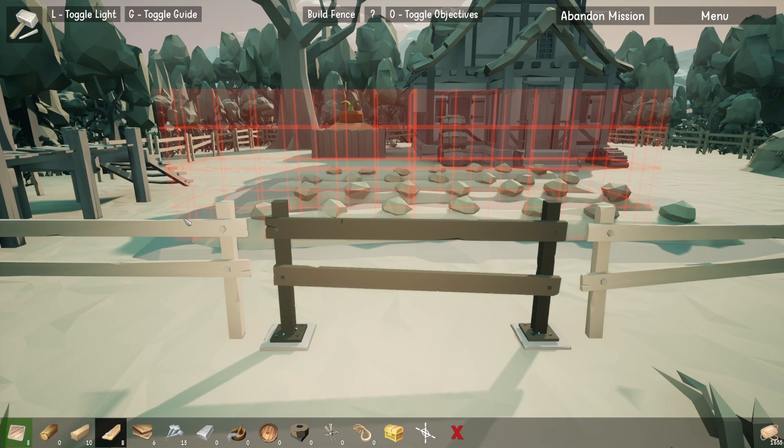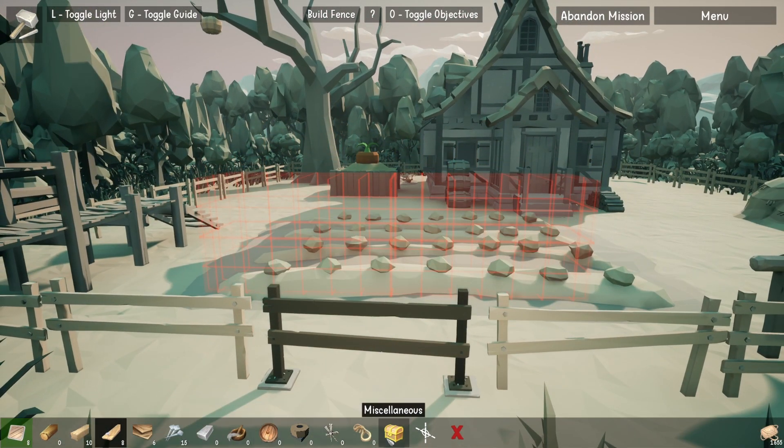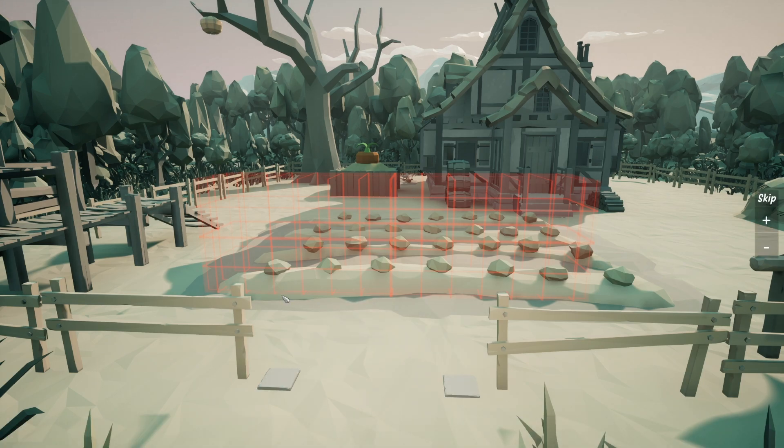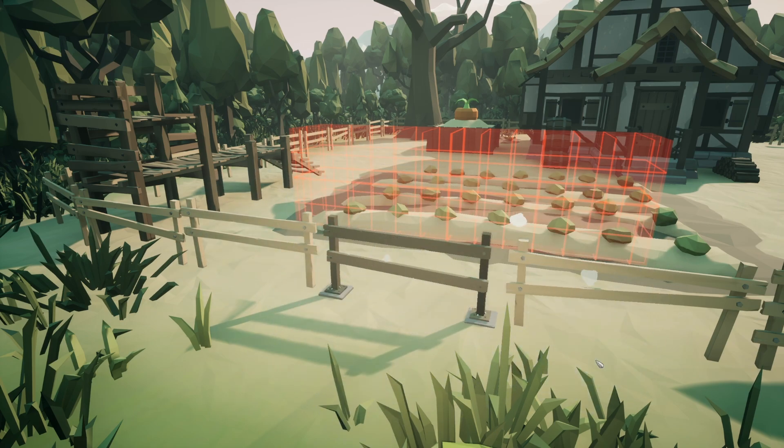For example, in this mission, we need to build a fence like so. You can see we have pieces down here for building this. And then once we're done, we can press this and we'll be able to see if any creatures get through our fence.